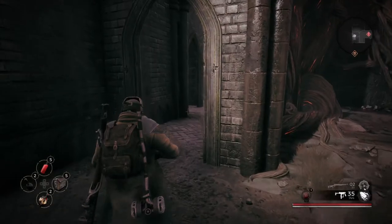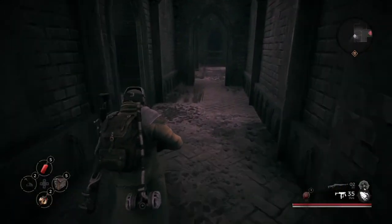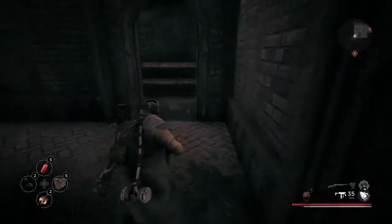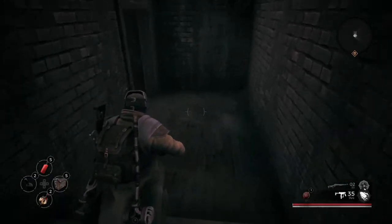For the next item, you have to have just freed the tree mother. If you haven't done that yet, you won't be able to do this, so knock that out first. Then go all the way across the church — there are going to be stairs, take them down.